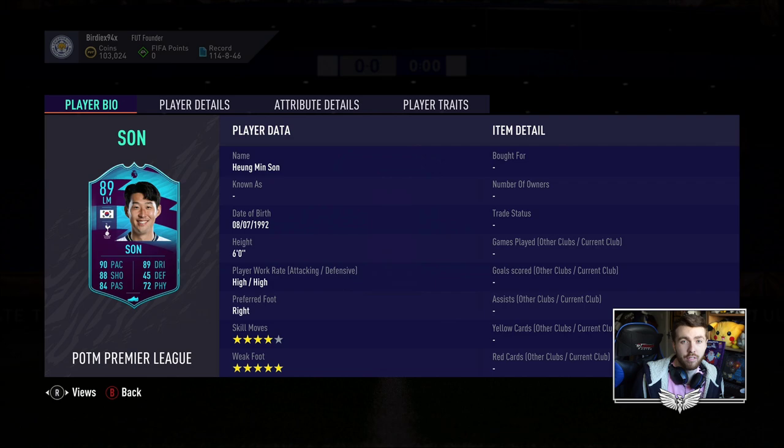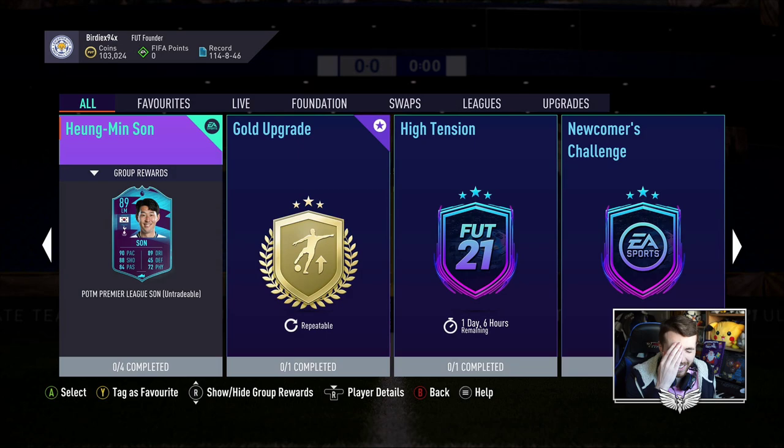The only problem with Heung-min Son is his links. My prediction for the SBC — if his base card is around 150k, an inform in that same position should cost about 300k. A second inform would normally cost probably about 500–600k. That's my prediction.